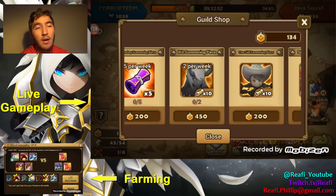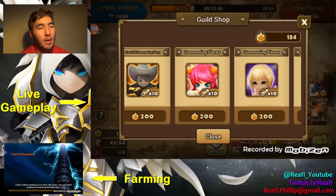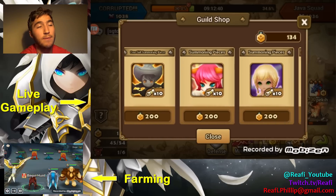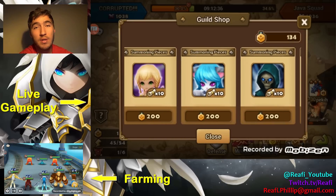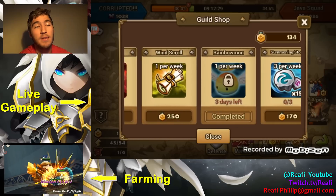You should not be spending guild points on anything else. You could spend it on some of these Fusion recipes if you really need it, but your main focus should definitely be the Rainbowmon — it is huge, especially because Fusion takes a lot longer to do. You'll probably have a few 6-star monsters before you do the Fusion. So I highly recommend buying the Rainbowmon and the Ifrit pieces.